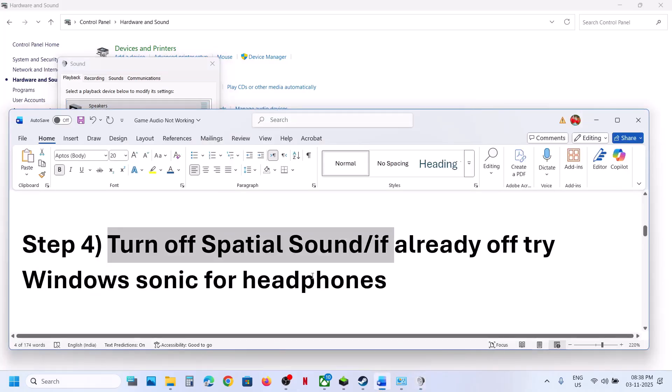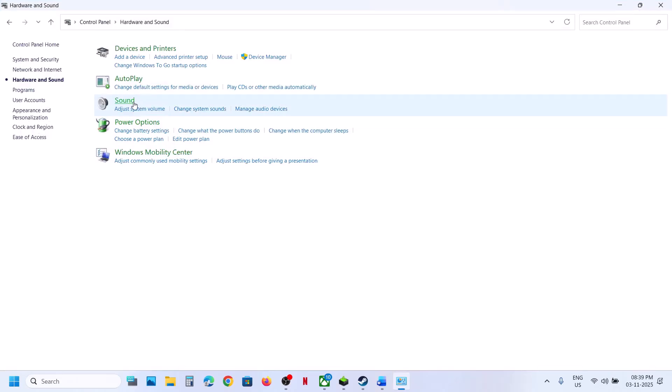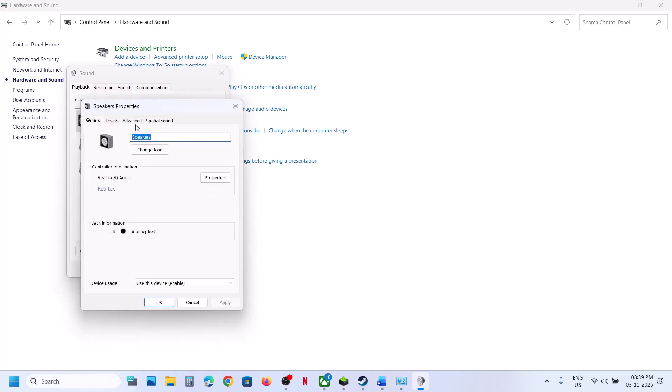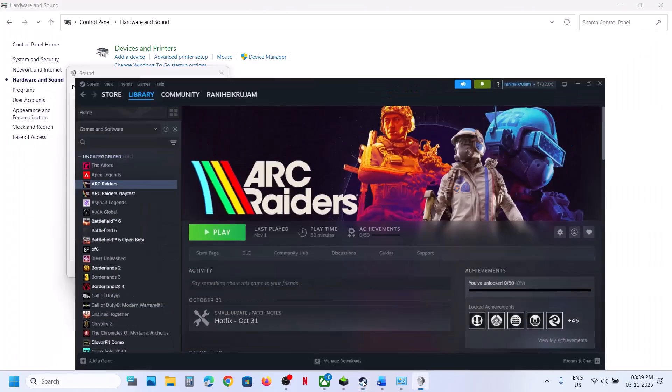The next step is to turn audio enhancement on or off. Open the Sound Control Panel, select your speaker, right-click, go to Properties, then Advanced. If audio enhancement is enabled, uncheck it, hit Apply, click OK, and relaunch the game. If it is already unchecked, put a check on it, hit Apply, click OK, and relaunch the game and check.